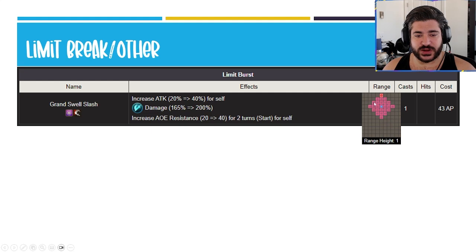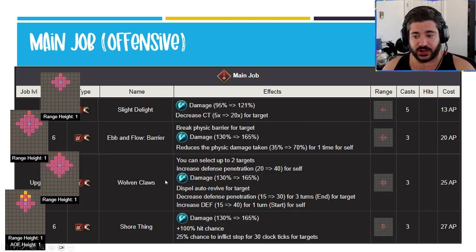For the limit break: a single target ability up to three squares away, only 43 AP. It's a small attack buff of 40 for that limit break only, but gives 40 AOE res for two turns — very strong. The best thing about this ability is that it's also range three, and so for that auto ease of use this is why she's so great. She's going to walk up to someone being only three squares away and will typically use this limit break first, unless there are two enemies in range — in which case she'll use Wolven Claws, an equally good ability early in the fight to get that defense and reduce defense pen. After that it's situational based on evasion, grouping, and her own AP level.